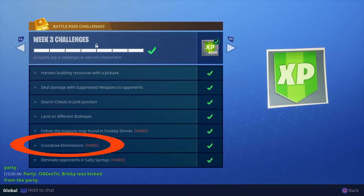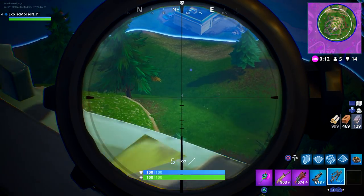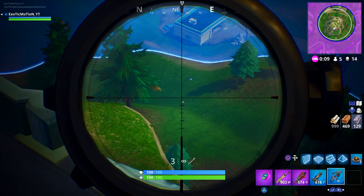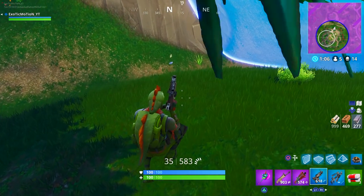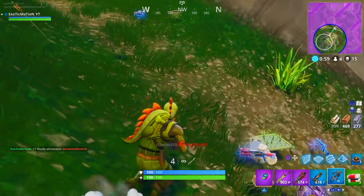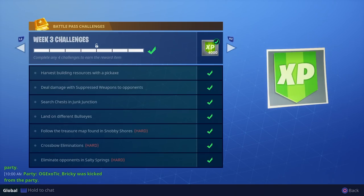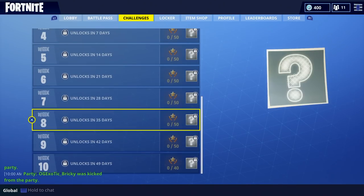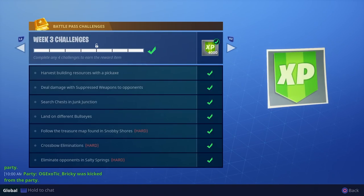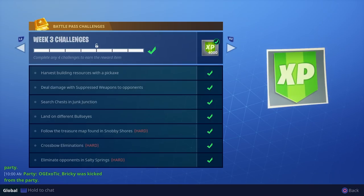The next hard objective is crossbow elimination. This is probably going to be the hardest thing to do — even though you only have to get one, just using a crossbow is very difficult. On screen you can see that I got hit markers from across the map; it doesn't always one-shot, even if you aim for the head. I suggest playing in duos — have your friend knock somebody, and then you eliminate them with the crossbow while they're crawling. It's a free kill and probably the best way to do it. Also, having crossbow eliminations in week three challenges means the crossbow might be here to stay all season, since you can complete challenges at any time.